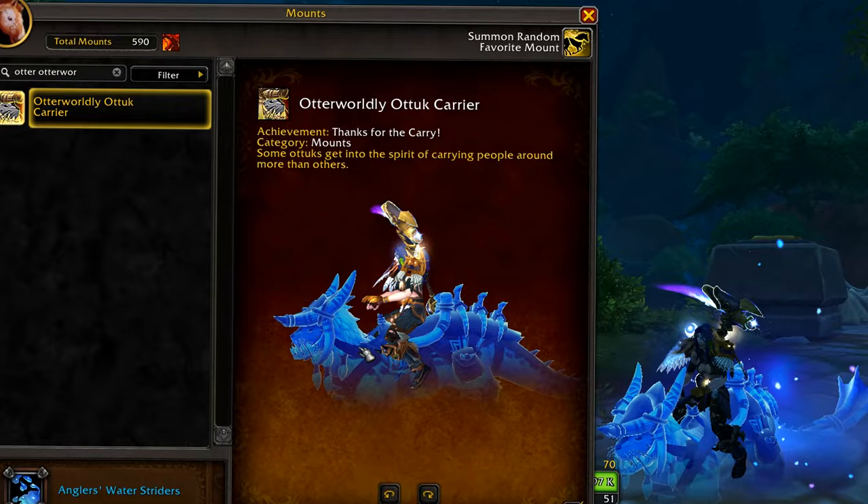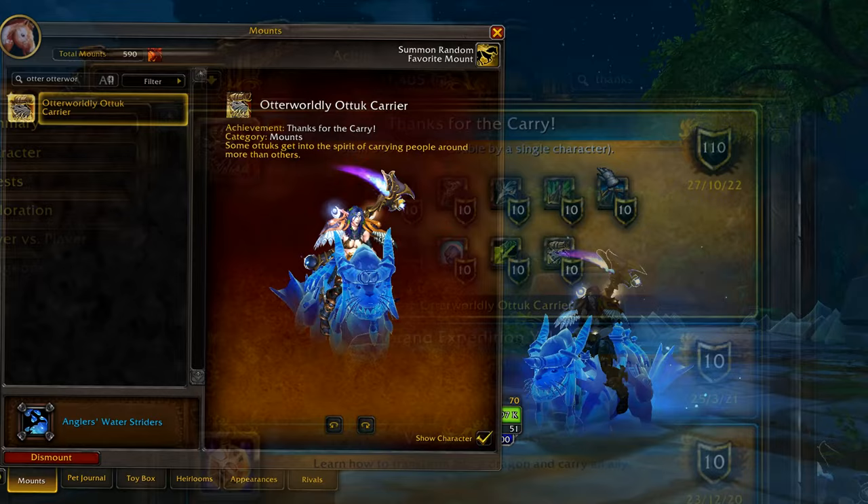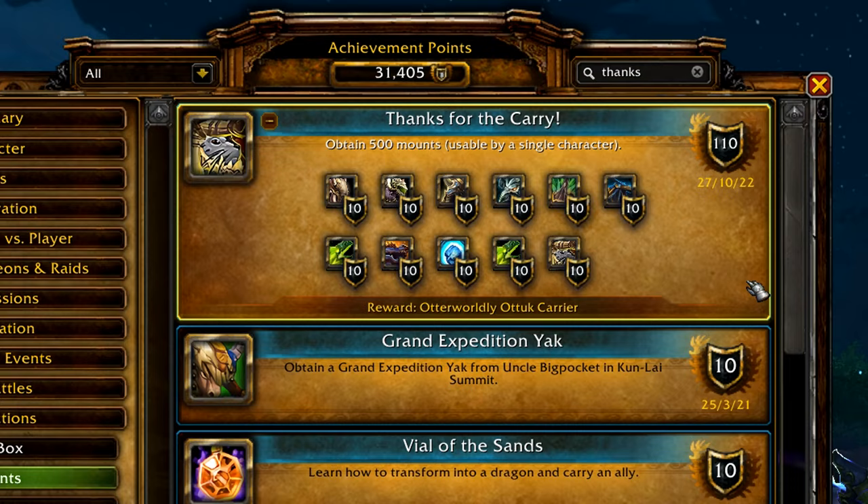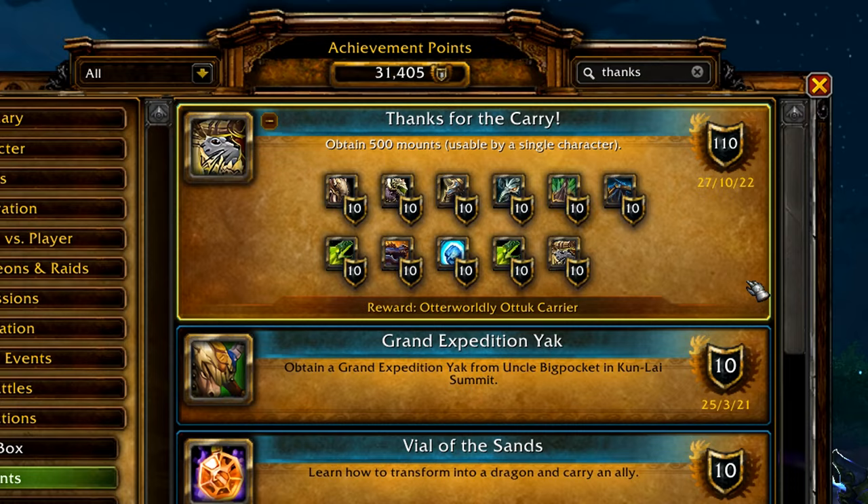And finally, arguably the hardest mount to get in a way — the one I was sitting on — the Otherworldly Otuk Carrier. This is rewarded after you obtain 500 mounts usable on one character, so good luck spending years farming mounts from every expansion if you want to reach it. It looks good though, it can also fly, and it fits well with Moonkin form.